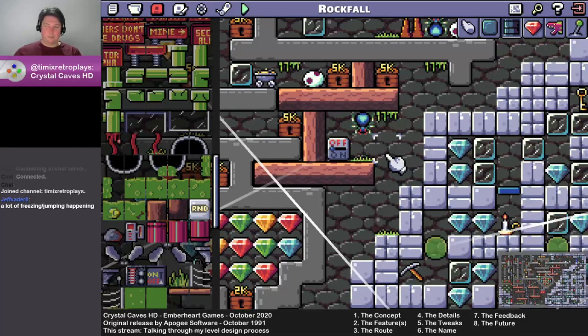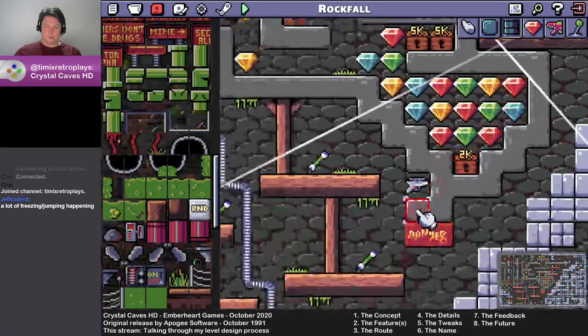I added the spider just as a very basic enemy. But also, specifically for this level, I was experimenting with getting ammo.